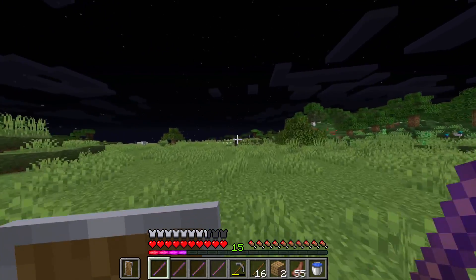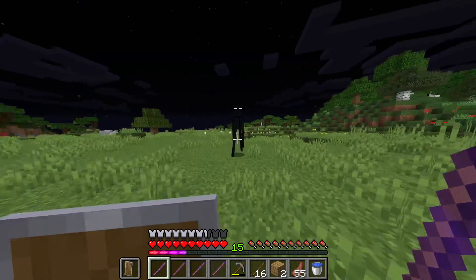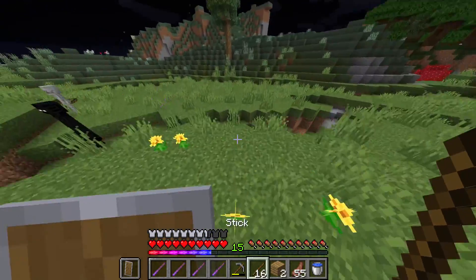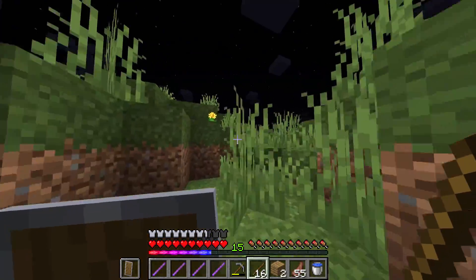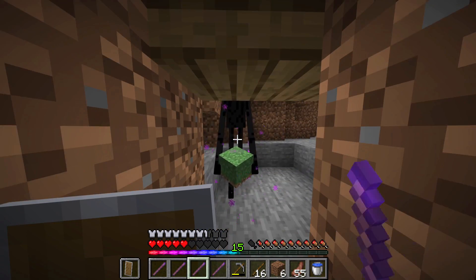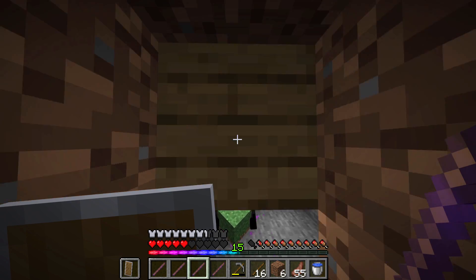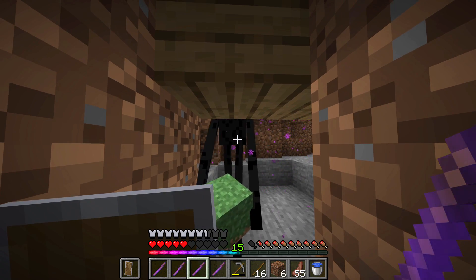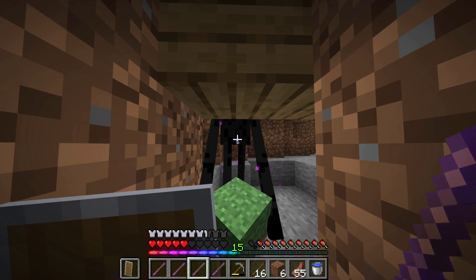Enderman, come here — I'm not afraid! Oh my god, I just figured it out. This is the secret to speed running Minecraft — if you just smack this enderman with a stick enough times, it will drop infinite pearls. We do have looting 2 million on this stick, so it should be enough.